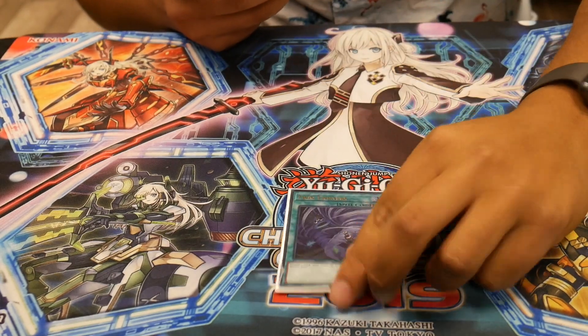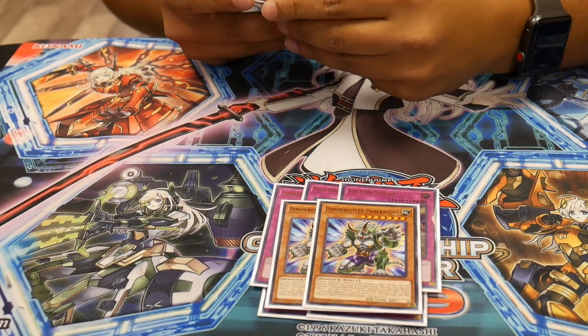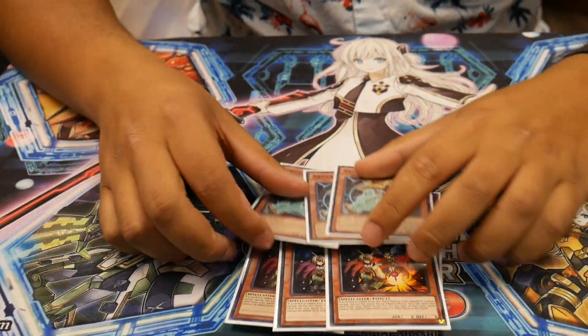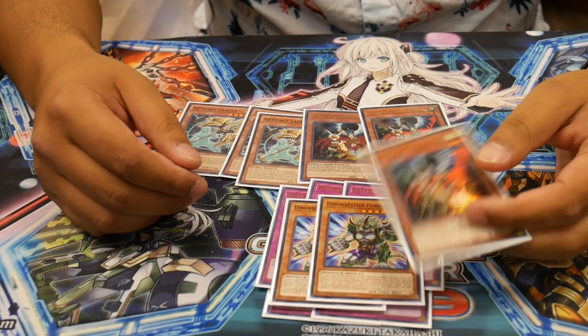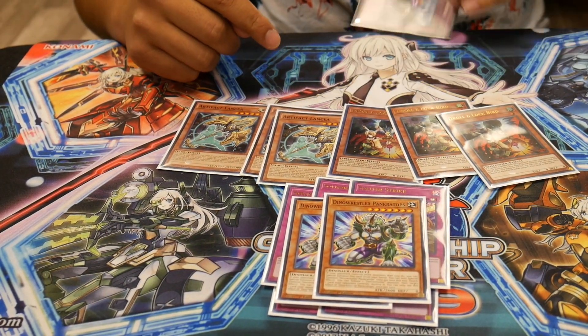For the side deck: one Twin Twister, two Evenly, three Solemn Strikes, two Pranktops, three Droll, and three Lancia. They're supposed to include Imperial Order — here it is. Lancia is like the second closest thing against Thunder Dragon, so having one of this is equivalent to one of that.